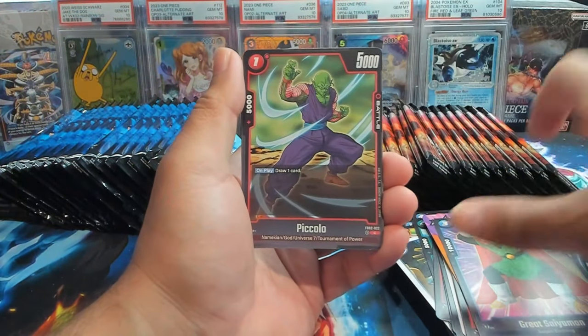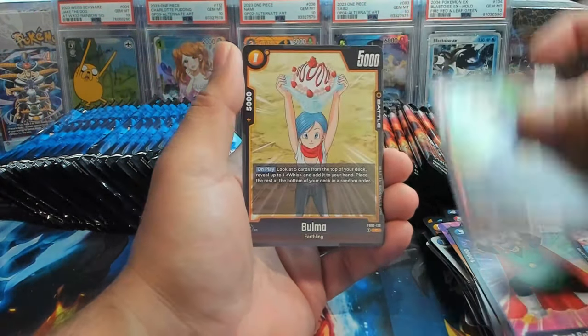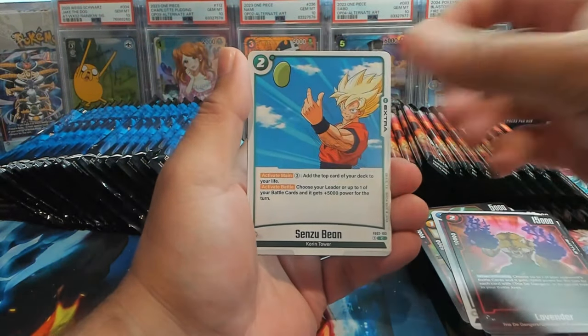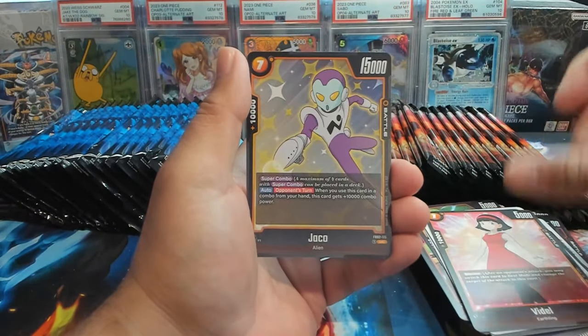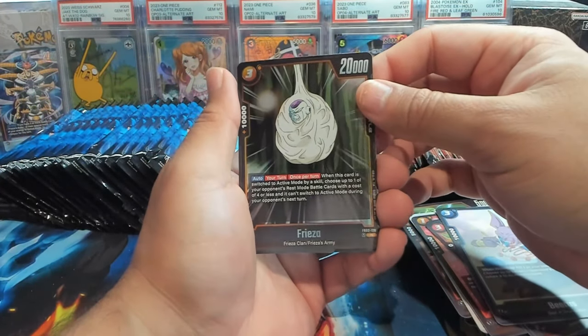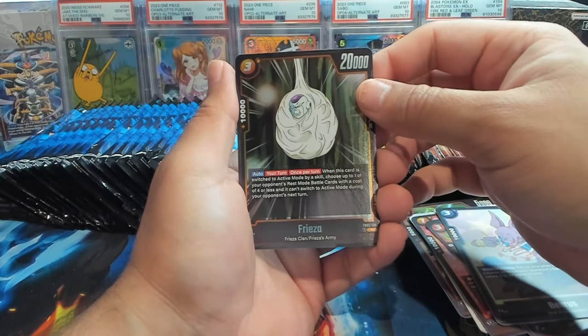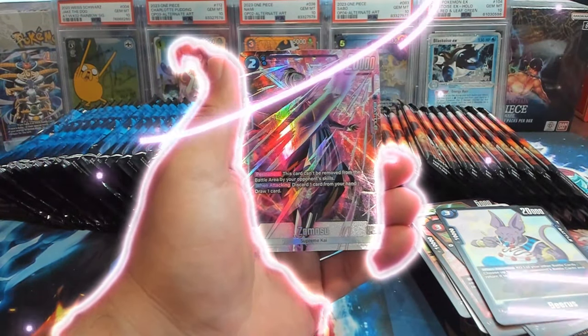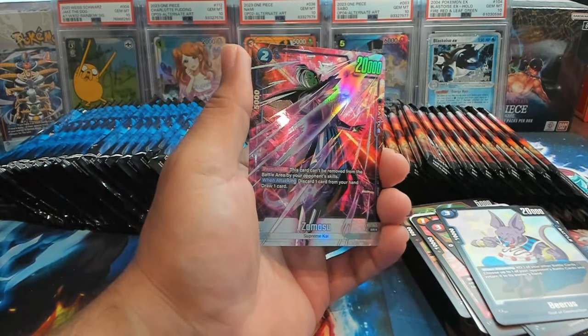We got Ginyu, Piccolo. First rare is the Heal Han, and then the Sun Goku. Getting an Alternate Art Ginyu kinda hurts — not gonna lie. We've already pulled the Alt Art Ginyu and I'm looking for other Alt Arts. I got these boxes down in Houston, so hopefully they have better hits. We have Freeze and an Alt Art Zamasu — you gotta be kidding! We've already pulled this one too.